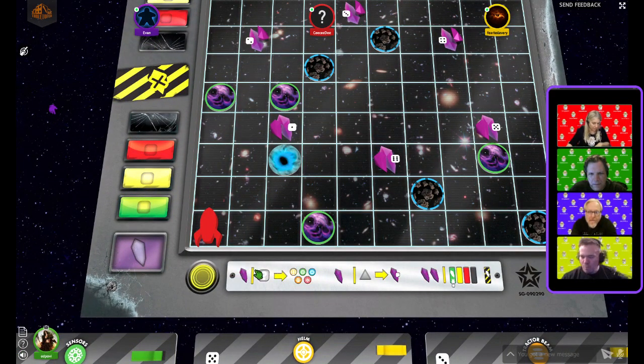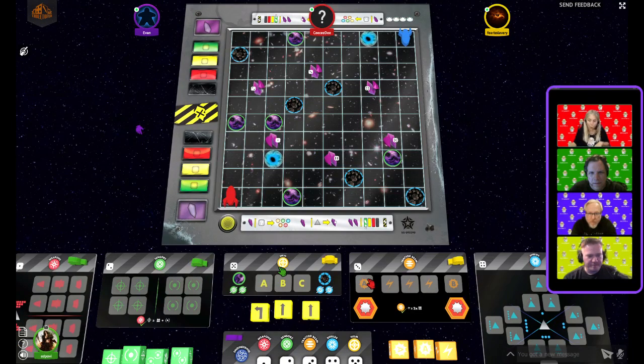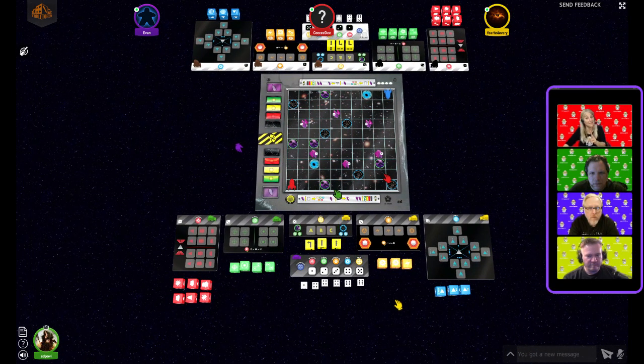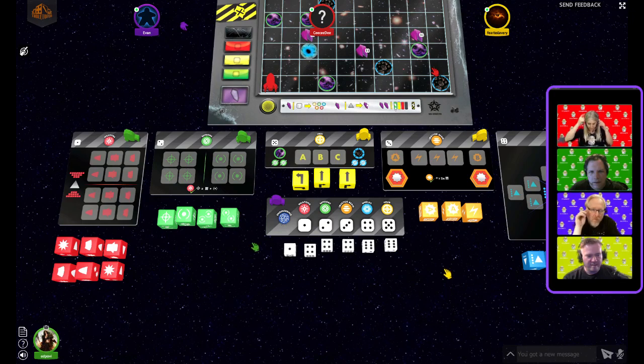What can you do with crystals? You can do three things. First, a station override — place a die automatically with no energy needed. Second, a warp jump — roll two energy dice and move to one of those numbered spaces on the board. Third, an energy surge — costs two crystals, but you get one energy die back from the damage board.